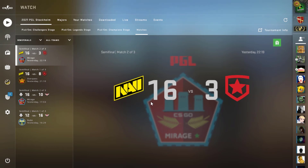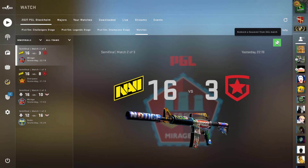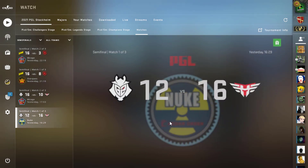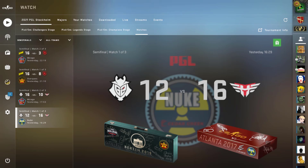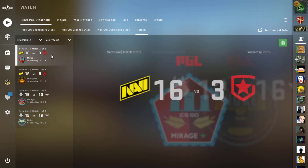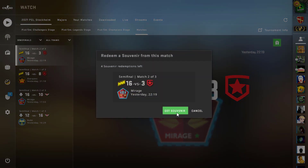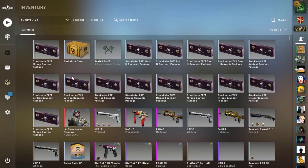Once you've found a good match, click 'Redeem a souvenir from this match.' Make sure you see the map you want in the background and on the left side. I recommend getting the new ones: get Mirage, get Dust 2, and maybe even Vertigo. Vertigo right now is by far the cheapest, but the Mirage Imminent Danger collection is so unpopular that it's going to go through the roof in price. Once prices spike, people will open the case again; once supply gets lower, the price will get higher and higher — maybe catching up with or surpassing Mirage.